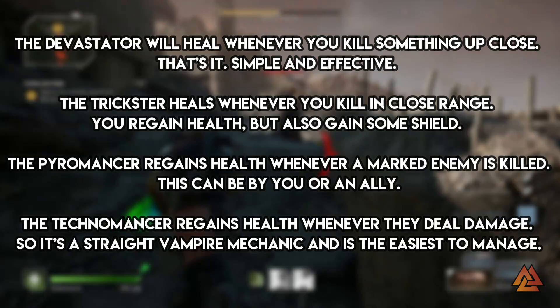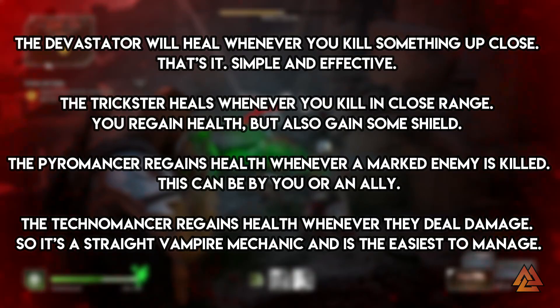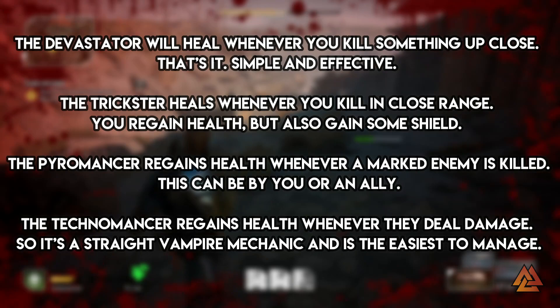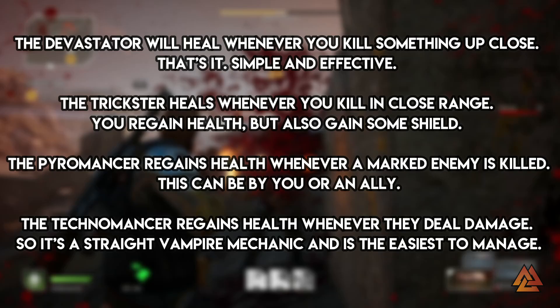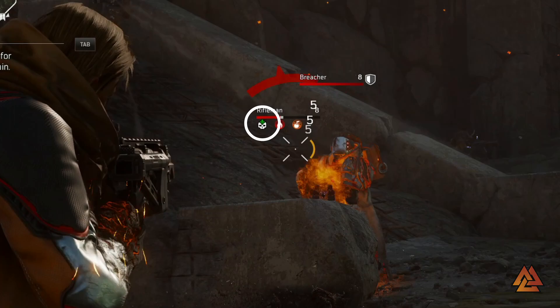The Pyromancer regains health whenever a marked enemy is killed by yourself or an ally, and you can mark enemies whenever they're hit with one of your skills or your melee ability. The Technomancer has increased weapon and skill leech, so they regain health whenever they deal damage — a straight vampire mechanic that's the easiest to manage. When you're looking at an enemy health bar, you'll see a skull with a green medical cross, which tells you that you'll receive healing from that enemy when they die.